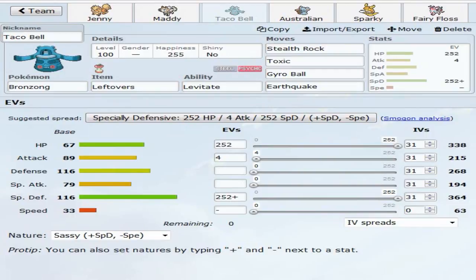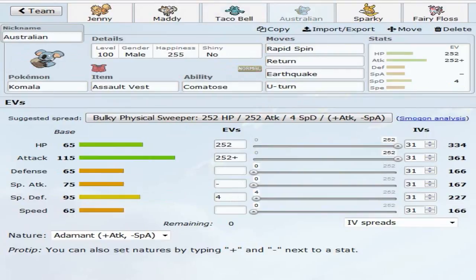Next up we are rocking Australian the Komala. Australian is back with the same set as last week - Assault Vest, Comatose, Rapid Spin, Return, Earthquake, and U-turn, max HP, max Attack, four Special Defense. It's just the same set I've been running the last couple of weeks because it's all I've been needing from Komala honestly. Komala can just take out so many different Pokemon - it is just amazing.